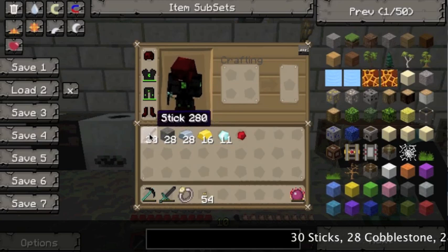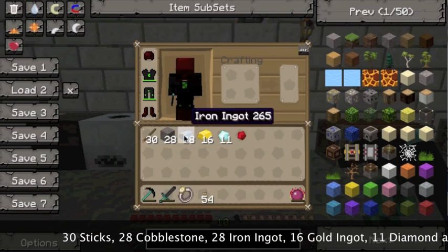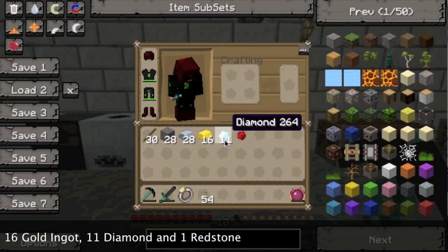First of all, to make a quarry you'll need 30 sticks, 28 cobblestone, 28 iron ingots, 16 gold ingots, 11 diamonds, and 1 redstone — that's all on the screen in my inventory there.